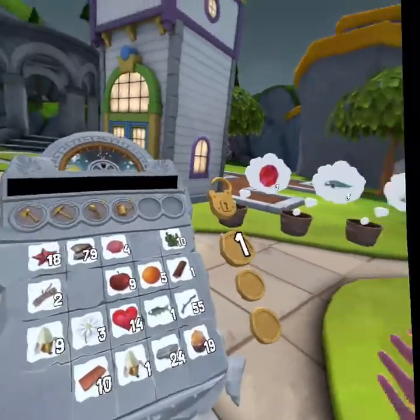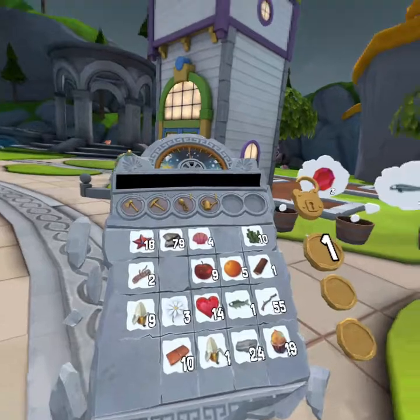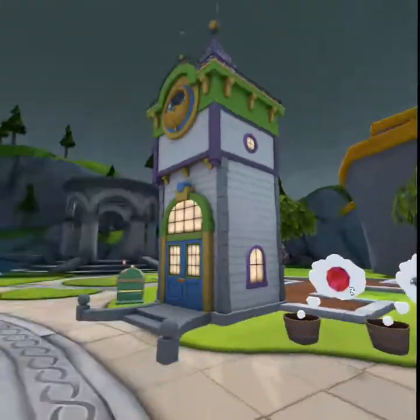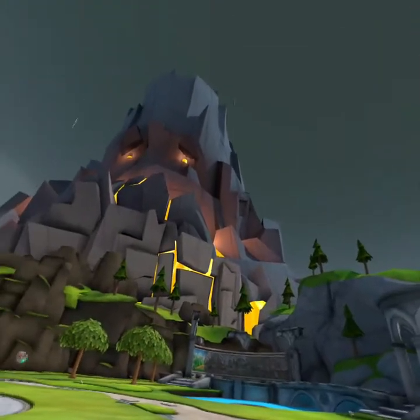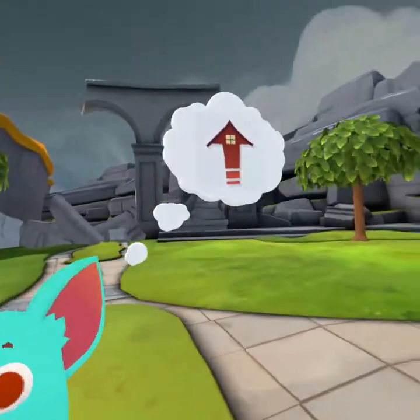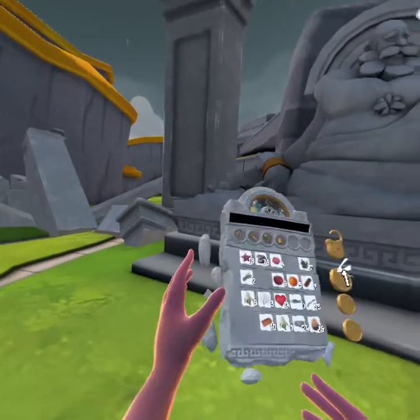This one wants some stuff that we don't have. We have 14 hearts so we have to open up a new area. I wasn't sure what to open up. I think maybe we'll open up this area. I think I'm overthinking things — he only needs 5 hearts.